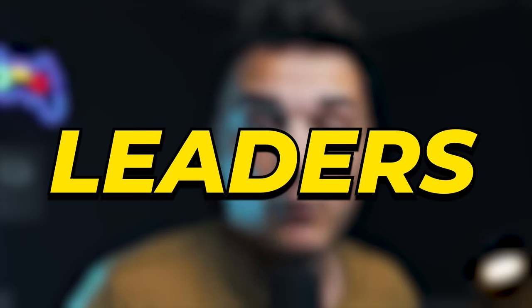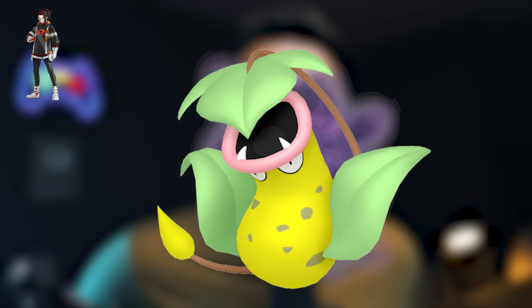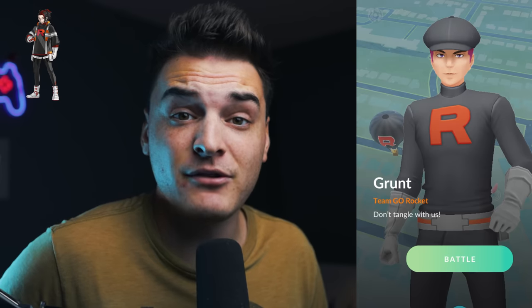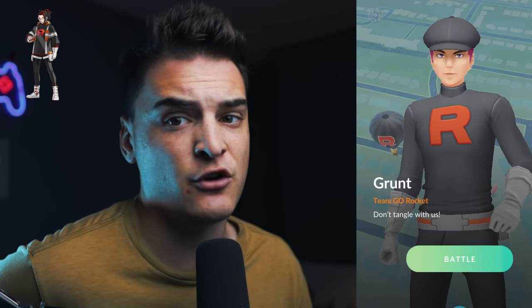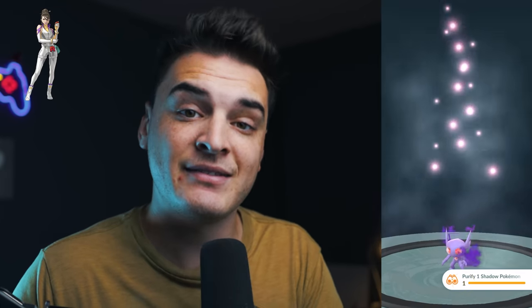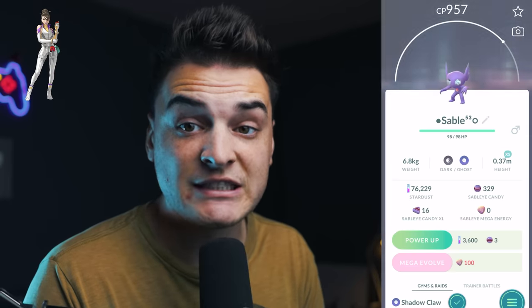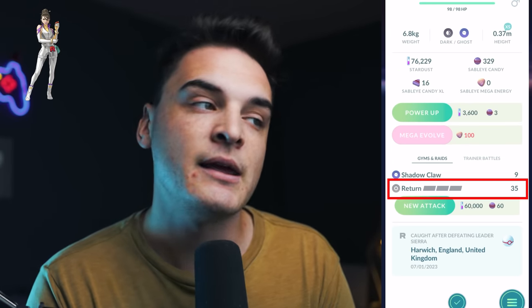Moving to the Leaders — Arlo has Shadow Bellsprout as an encounter, and Shadow Victreebel is great, but since Bellsprout in Shadow form is also available from the Grass Grunt, you can just hunt the shiny Shadow there for free. Sierra has Shadow Sableye, which can be a shiny Shadow. Sableye in Shadow form isn't good for PvP, but to use it in the Great League you want the legacy move Return — the only way to get Return is to purify a Sableye. So defeating Sierra, getting Sableye, and purifying them to power up to 1500 CP for the Great League is the strategy.